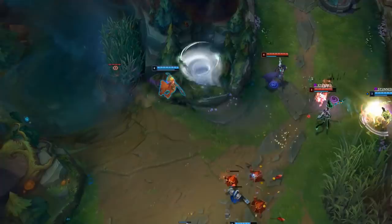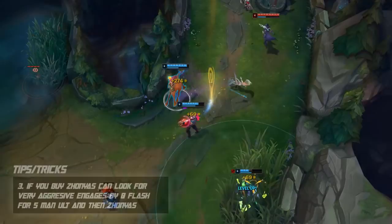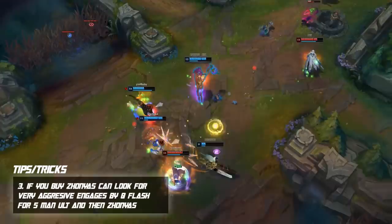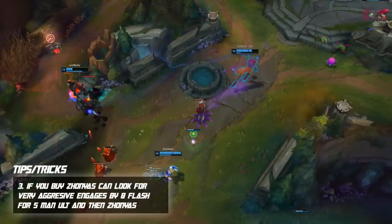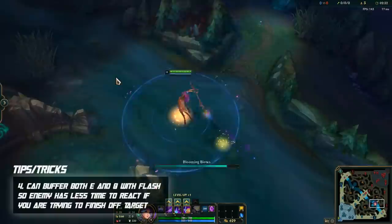In the mid to late game teamfight stage, you can make really aggressive plays with your flash. If you go Stopwatch or Zhonya's and see the enemy grouped as 5, look to Q-flash onto the backline, use your ultimate immediately after for a 5-man ultimate, then use Zhonya's while the enemy team is drowsy so they don't kill you. When the 5-man sleep lands, you'll likely wipe the fight single-handedly. Even grabbing a Stopwatch without finishing it into Zhonya's can enable this game-winning play.